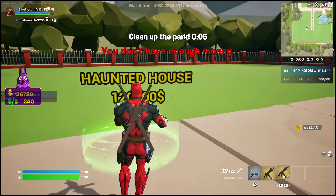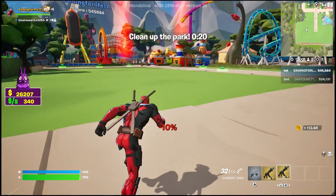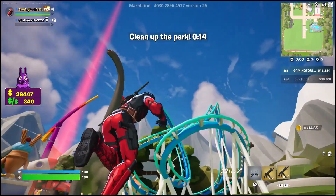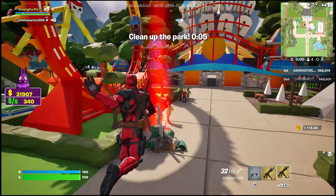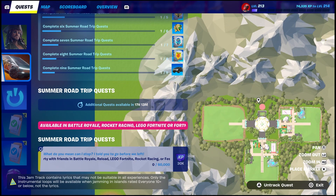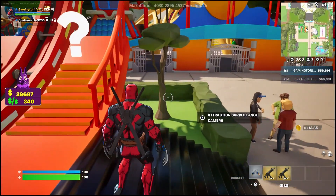Haunted house — ooh, we gotta try that one. There's a love river too. That's the roller coaster! So it might be glitched out — you might still actually get the reward. I did get XP in creative. It says play with your friends, but you normally don't have to — a lot of people don't have friends to play with so you can just do it with random people or by yourself.